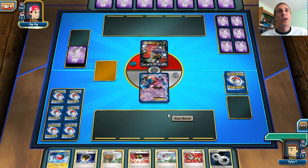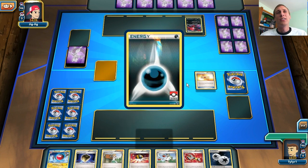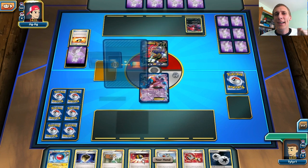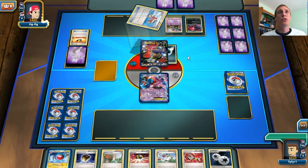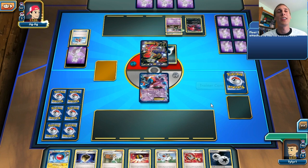It looks like I get to draw a card and he's going to go first. Looks like we are facing a Yveltal deck, so that is awesome for me. I'm going to put the Double Colorless down on my Deoxys, and I think I'm going to Ultra Ball for a Thundurus. Looks like we're going up against a Trubbish as well, so we really want to conserve our Tool Scrappers because of the Garbotoxin with the Garbodor. It looks like he does have a Float Stone on the Trubbish already.